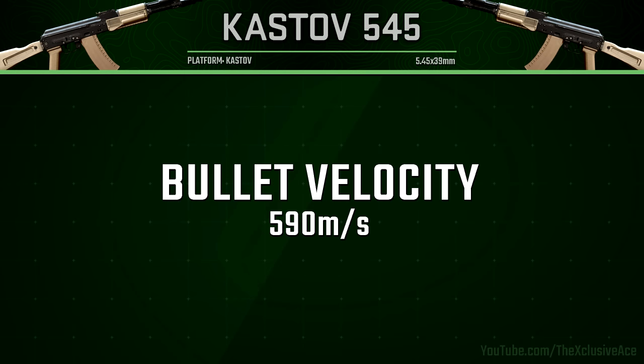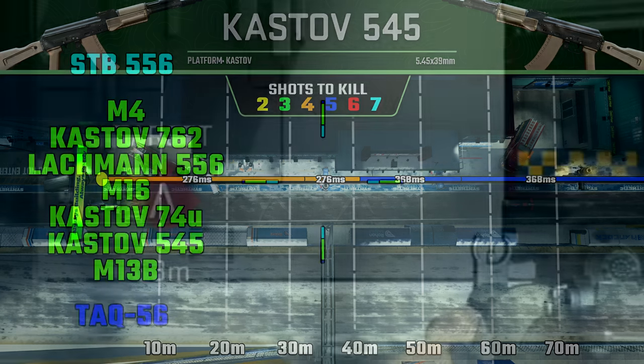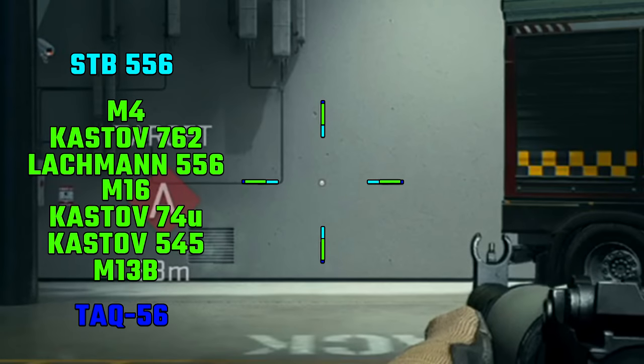Our bullet velocity is standard for assault rifles at 590 meters per second. The 545 has pretty great range potential — our maximum damage range extends out to 32 meters, which is excellent. Our total four-shot kill potential extends out to about 40.5 meters, which is very impressive, and it's also consistent since it doesn't matter if we hit limb shots. Beyond that, it will take five shots to kill.